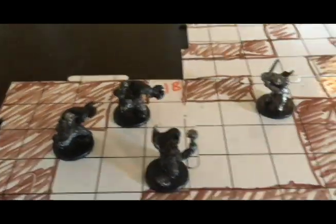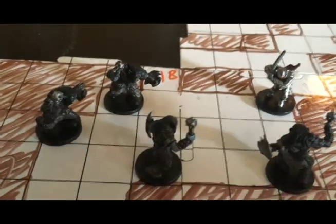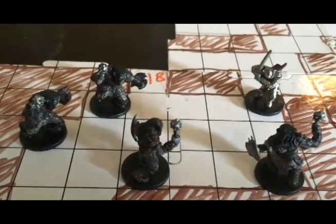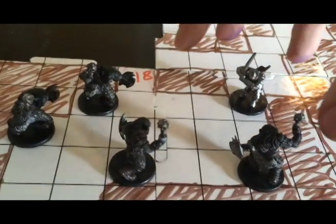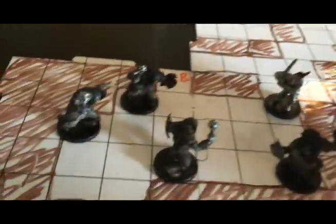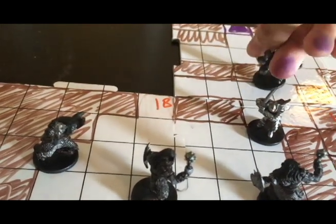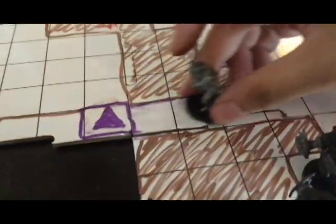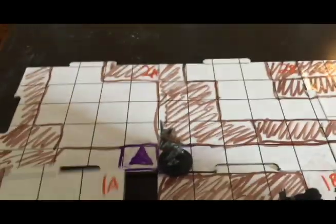These orcs worship fiends, specifically Baphomet, and they will respond aggressively to any intruders. They are basically the same as in the Monster Manual except they can also cast hellish rebuke and darkness. The first thing they would do is drop a darkness in the area where the players are entering, and then the orcs come around and strike. There is also a door here that requires a special key — a demonic effigy carried by these orcs — that you have to burn at the door.